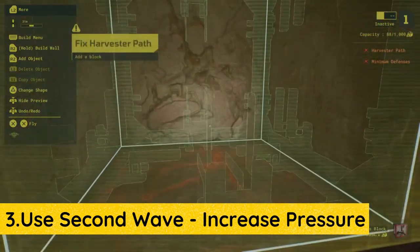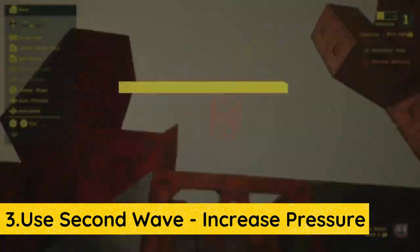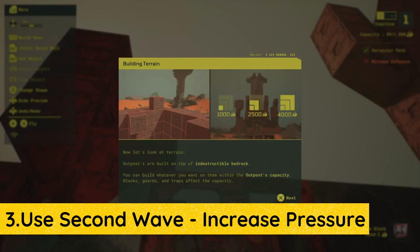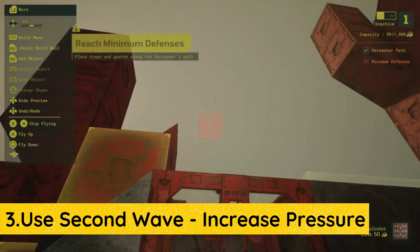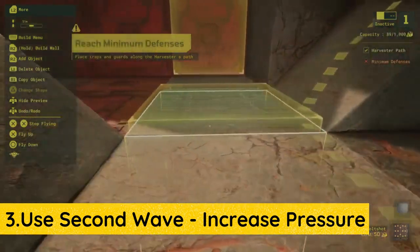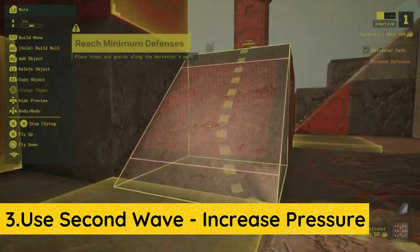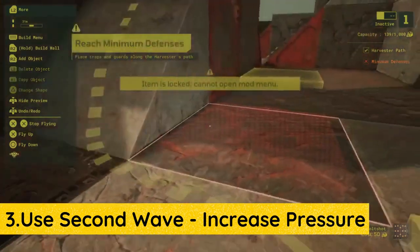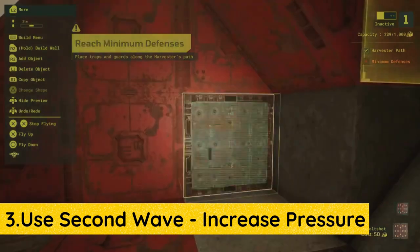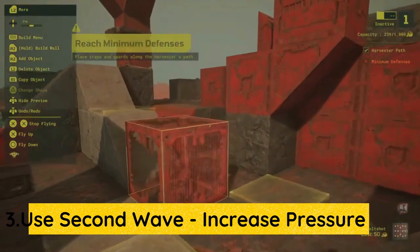Some traps like the bolt shot and impaler can be modded to activate once the raider has the genmat. Some mods are better than others, but the second wave activation is always a welcome one. This mod makes the trek back outside equally dangerous for the raider, meaning you can catch them unaware and make short work of their run. Always have a couple of traps ready to be activated during the second wave.